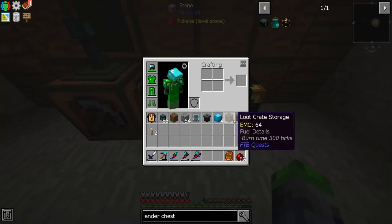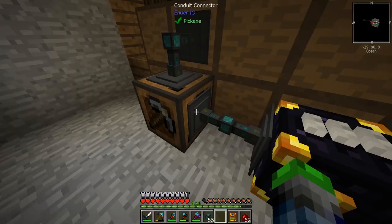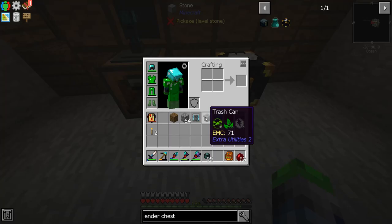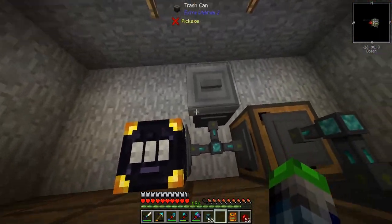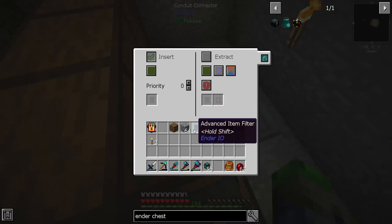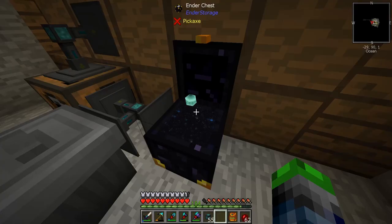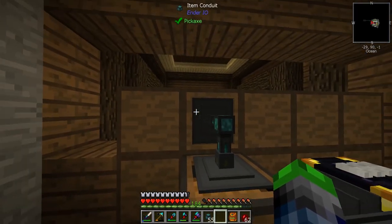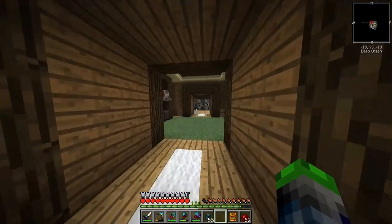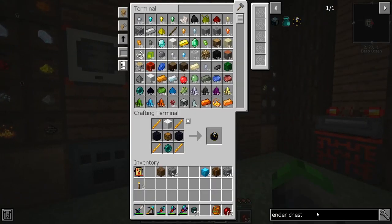We go like this and then like this to stop items from coming out. Insert like this. We're going to put this here and insert here. We're going to set the priority of this to five just to be safe. Then we're going to put the filter here and whitelist the items that can go in. We're going to start extracting these — let's go grab some speed upgrades.